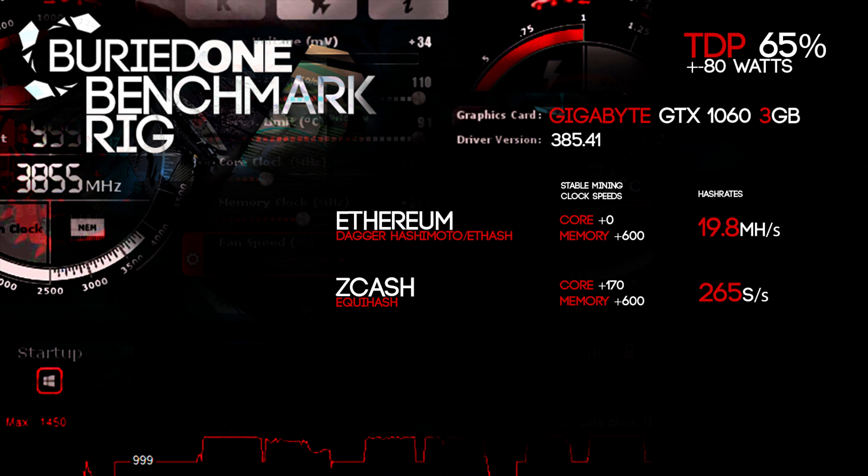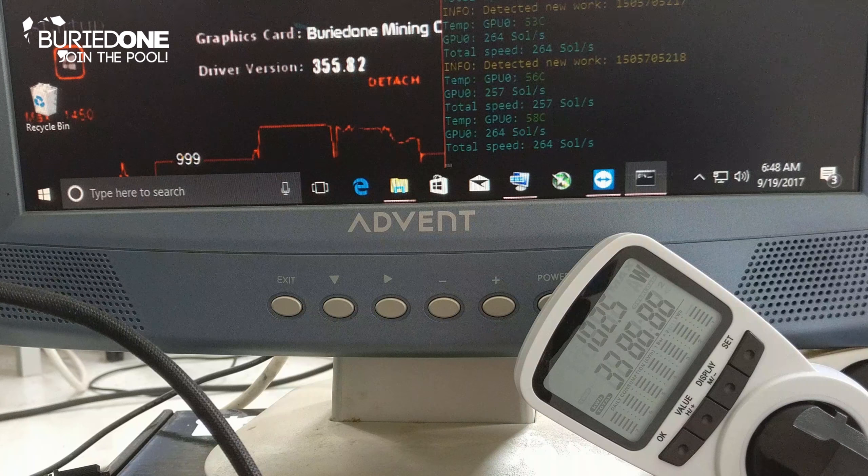For Zcash it was a totally different story. The core was clocked +170 MHz extra and the memory also +600. We came to a really nice 265 solutions per second for Zcash, and that's actually pretty good.